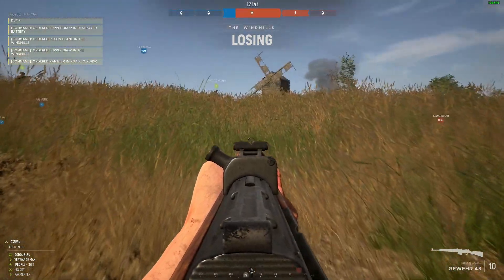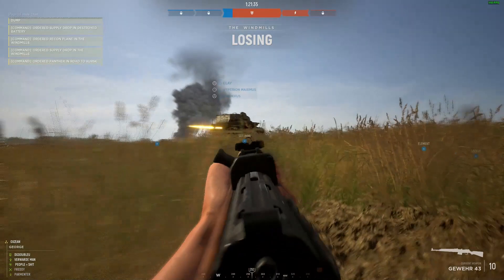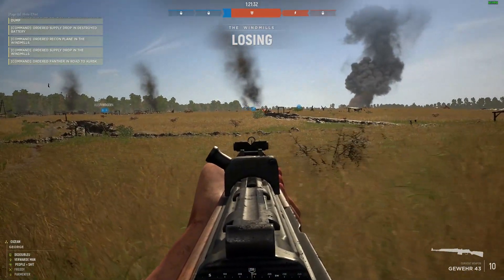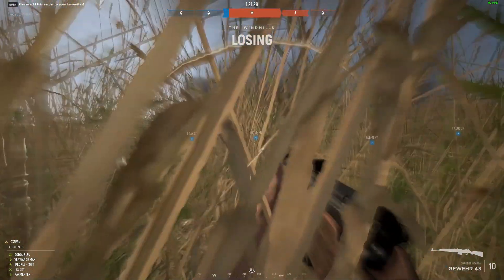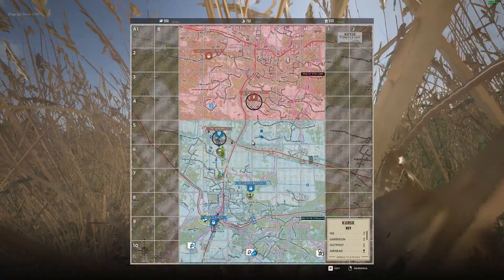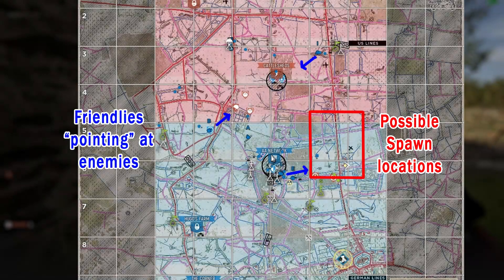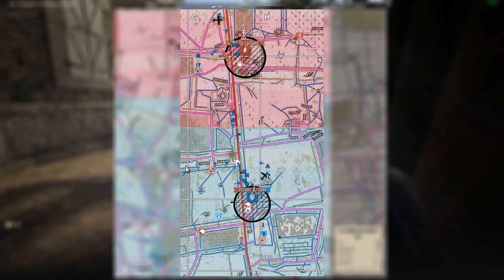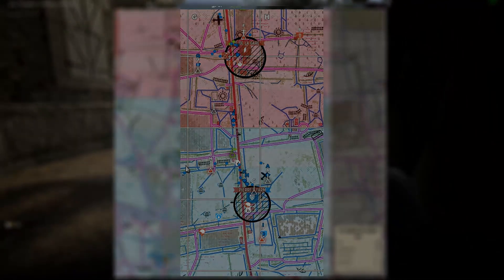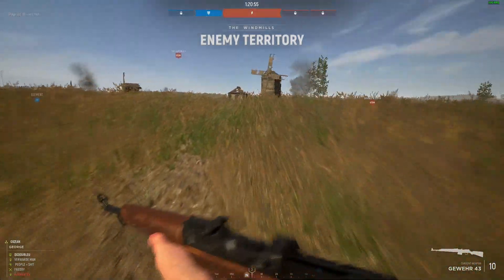To ensure you have more bodies in the area, you need to deny the enemy access. Trying to kill them is the immediate solution, but if you don't disable their spawns they will keep coming and you will likely be overrun. You can deduce where their spawns are by looking at your map — enemies come from various angles and you can spot them by the direction your friendlies are watching. If you and a couple of other guys can flank behind the enemy and take out their spawn options, your team will be able to establish the upper hand.